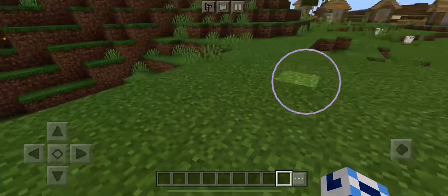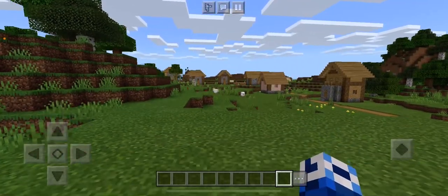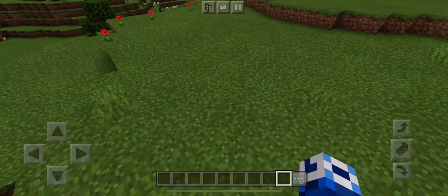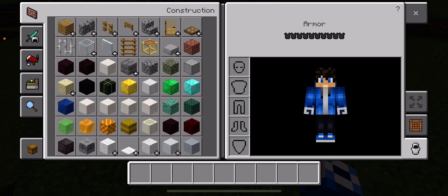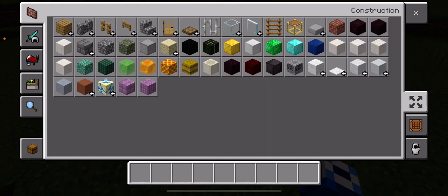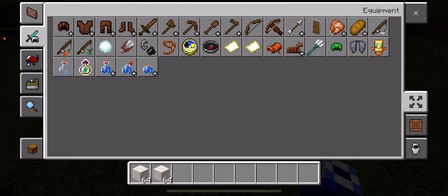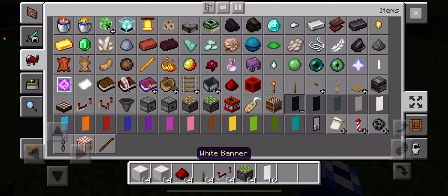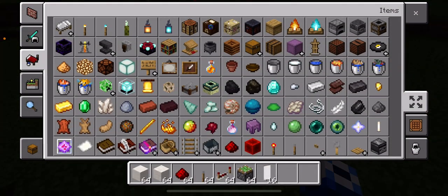Hey guys, for today I'm going to show you how to build a closet. The way I build a closet, I had to build the entire thing from scratch, so it's simple. All you need is a block of quartz, quartz bricks, redstone, a lever, a repeater, a sticky piston, and a white banner — and I know there's other stuff that you need too.